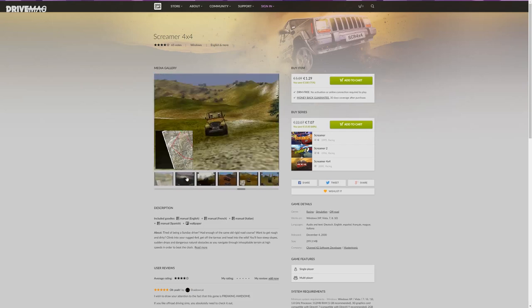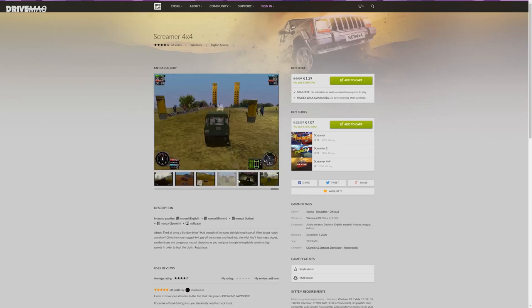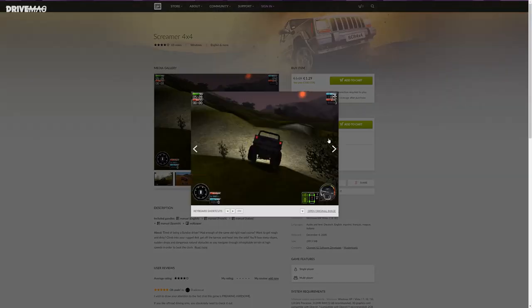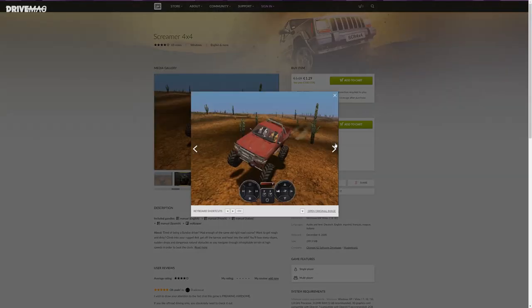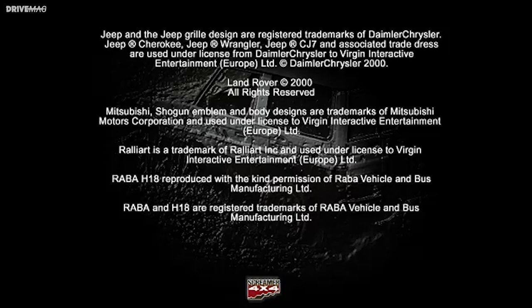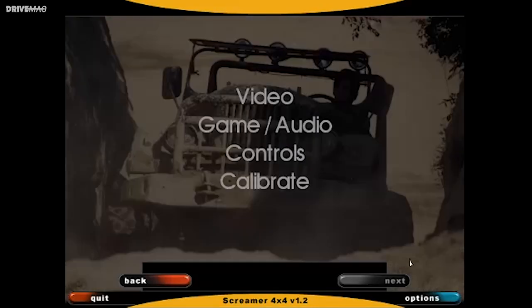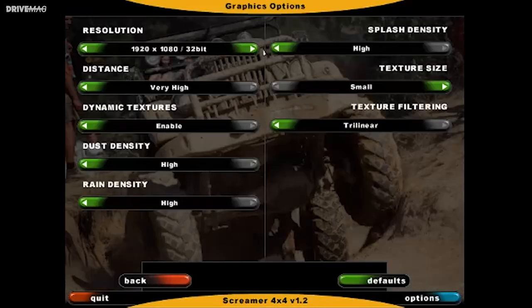Screamer 4x4. The first game that proved to me it's possible to have a true off-roading simulator for the masses, and this was the year 2000, back when the PlayStation 2 was introduced. I'm not going to lie, I love this game and even 18 years after its initial release it's still one of the best 4x4 simulation games out there in my opinion, even though the graphics are antique by today's standards. So here it is, in all its glory.